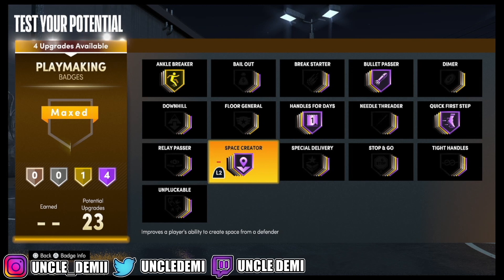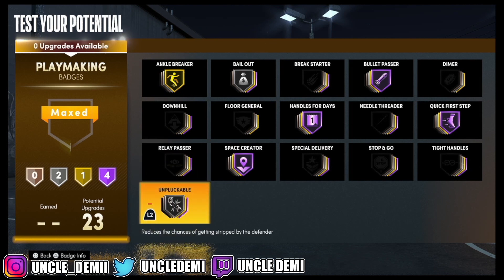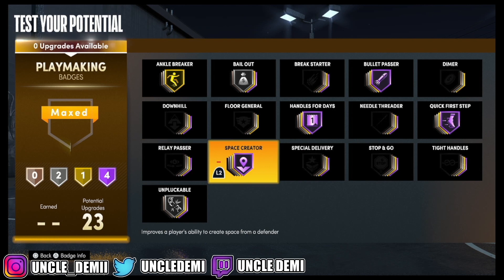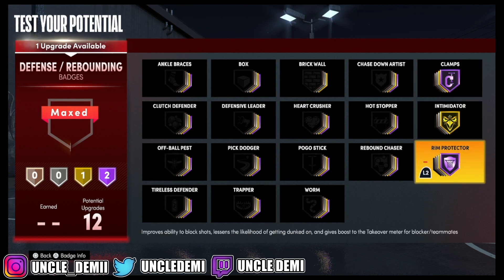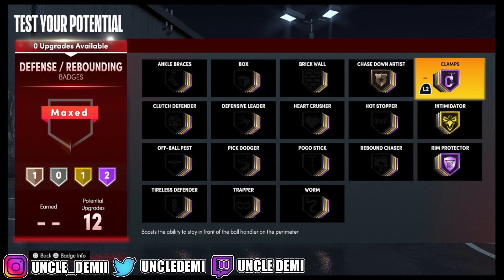For playmaking badges: ankle breakers, handles for days, quick first step, bullet passer, and space creator. Then from there it's about what you want to go differently — I like bail out and unpluckable, kind of that split. Some people don't use ankle breaker or space creator because they're not trying to go for animations, just trying to get to the basket and score. It depends on your play style. For defense, the most important badges are going to be clamps, intimidator, and rim protector. You might also want chase down. These are the most important ones: clamps, intimidator, and rim protector.